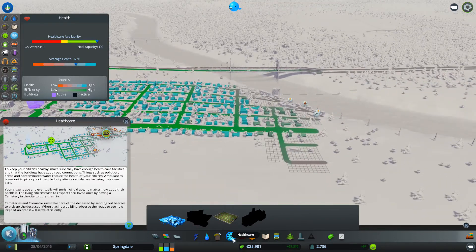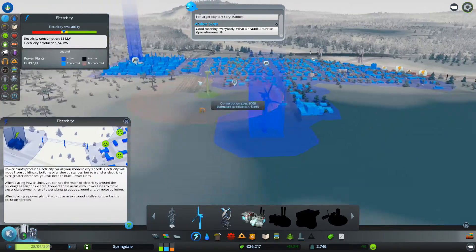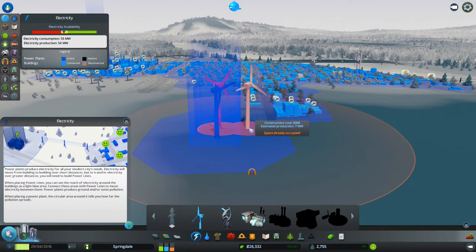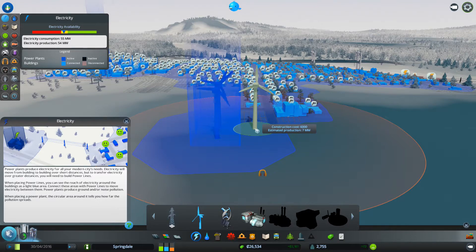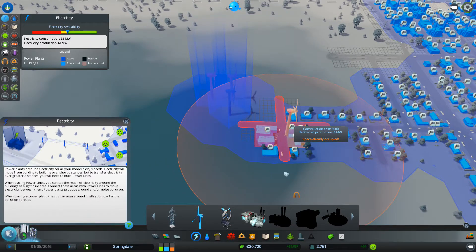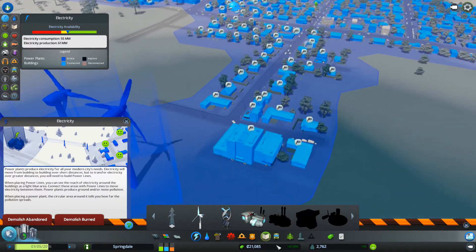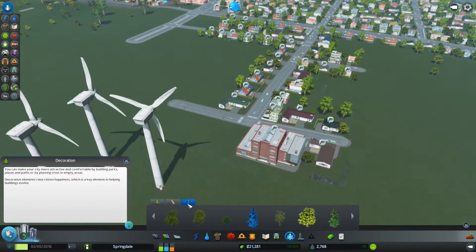Let's check health - health is bad down there, there's a fire. We need power - apparently we're running out. Let's build another wind turbine. I want to build two rows of these. I think I can destroy this and put some trees here. We could put a pedestrian walkway - nah, let's put trees. We'll put a couple of these.